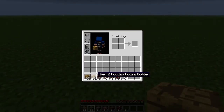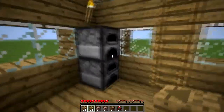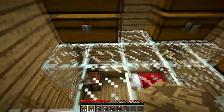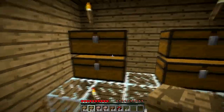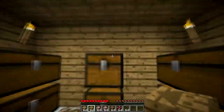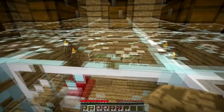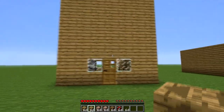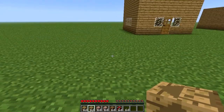Next up we've got the tier two wooden house builder. Just right-click, and this is pretty cool. It gives you a crafting bench, bed, and two furnaces, but the chests are all up here. I really like how the modder used a glass floor instead of just another wooden floor, just to give it a different look. This comes equipped with eight double chests and two single chests. Really nice double-floor house, though a few more windows along the top would be nice.